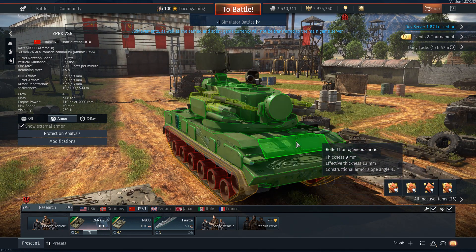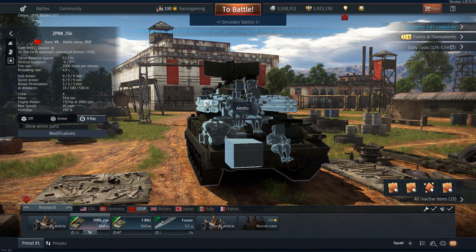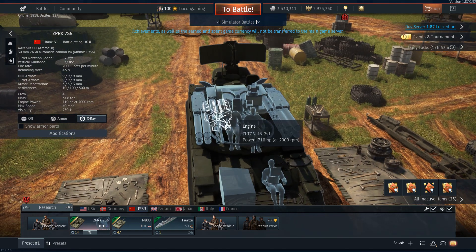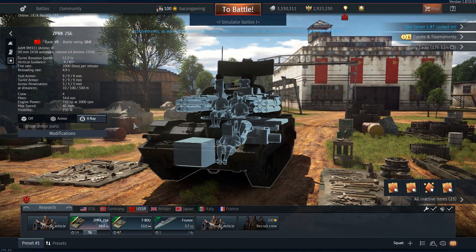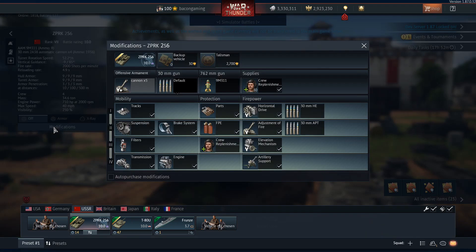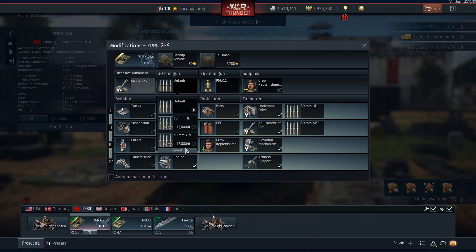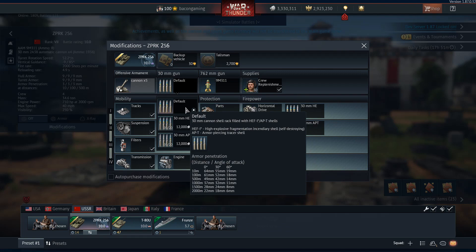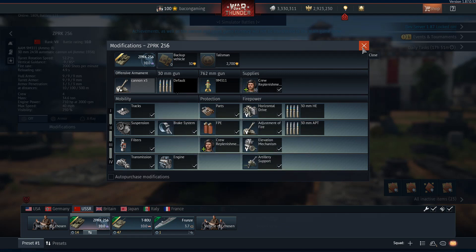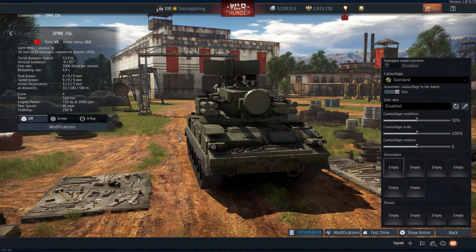Decent mobility from this vehicle and as you can see the armor, as expected, is paper. There are the missiles and the guns in x-ray, and you can see the four crew members — driver down in the chassis and the rest of the crew up in the actual turret. In terms of modifications, you have these separate rounds that you can research. They cost 12,000 silver lions every time you take them out — that's pretty damn expensive. If you take those rounds out and get killed quickly, you are going to lose quite a few silver lions very quickly.